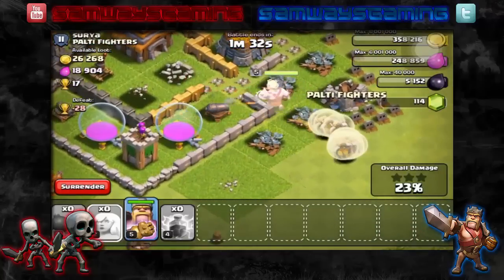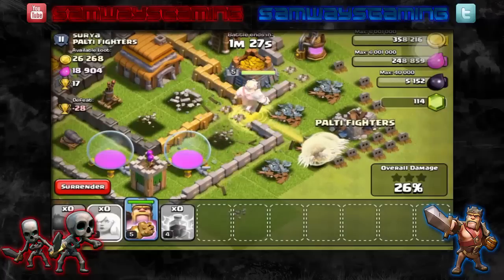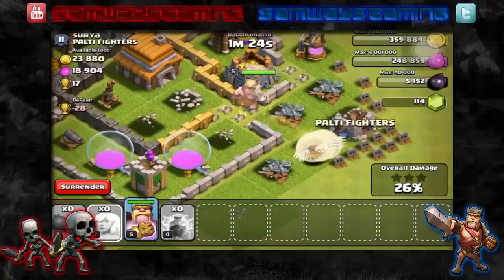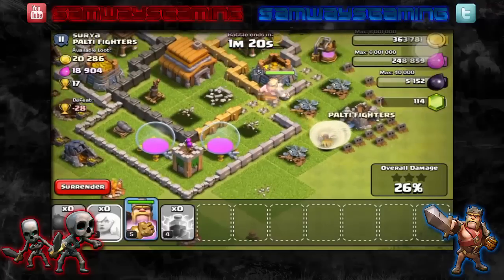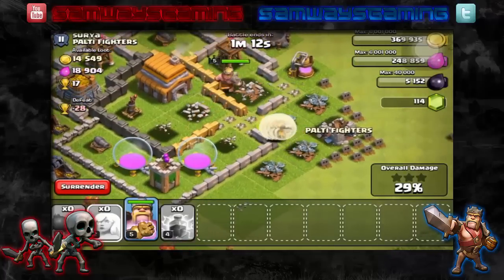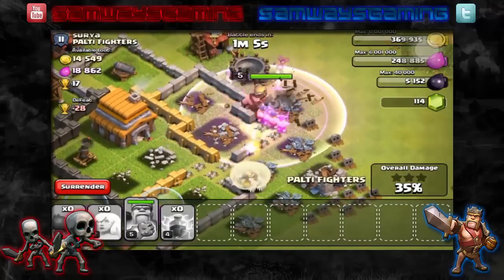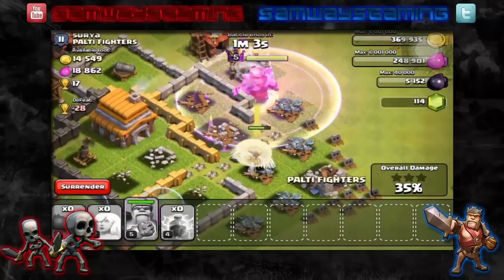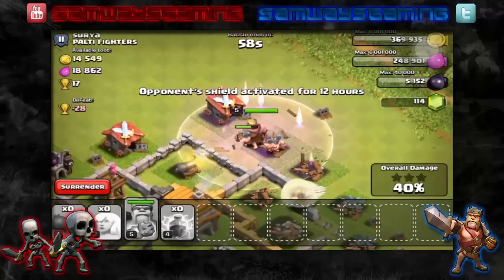It looks like... where are you going, King? Okay, he's going towards that Cannon. Maybe he might go towards... where are you going, King? Oh, at least he's going to get us some loot. Hopefully the King doesn't go off towards the other Archer Tower. Oh my God — now that Archer Tower is targeting our healers. So we're going to use the Ability now, just so we can get through some more of the base. Hopefully we'll be able to pick up at least one star. And now the Air Defense is targeting the healers as well.